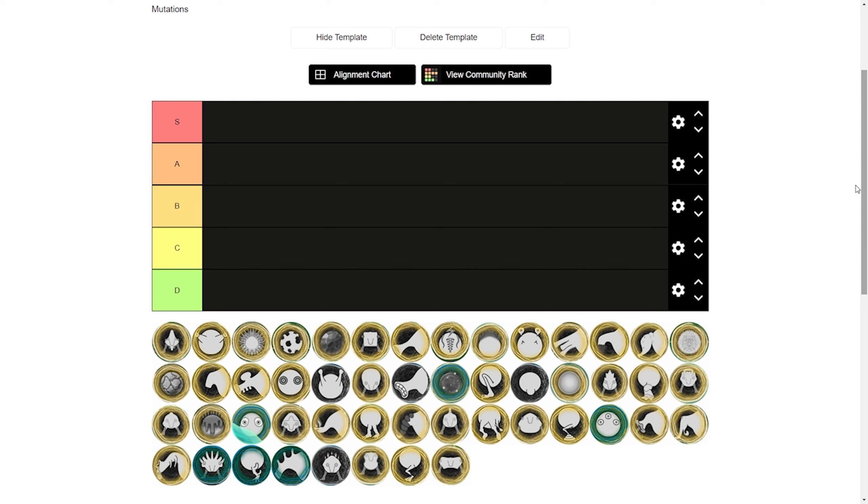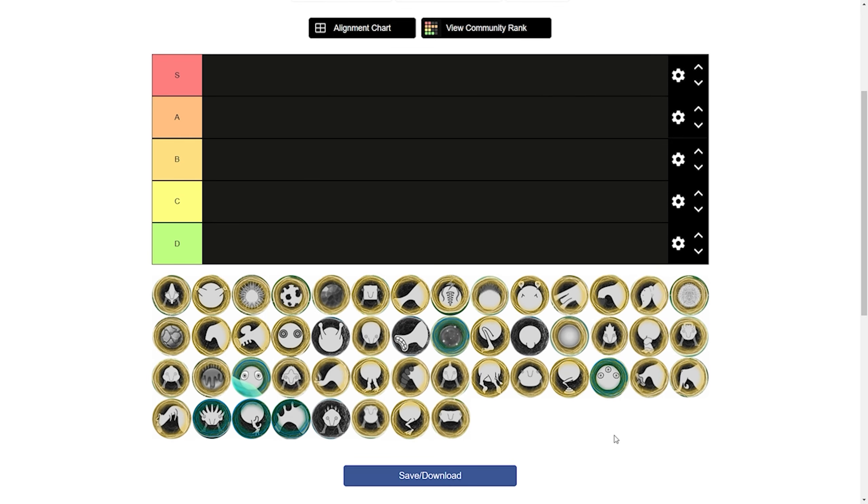Hello everyone and welcome to the Trebom mutation tier list for the Eternal Cylinder. First off, I'm going to start with the body mutations and we'll go from there, going in the random order I decide on.